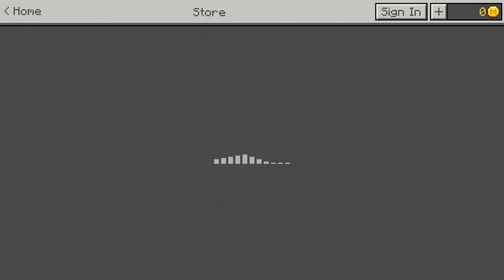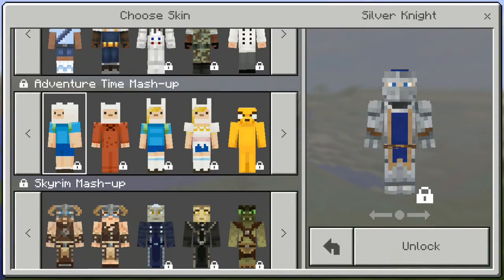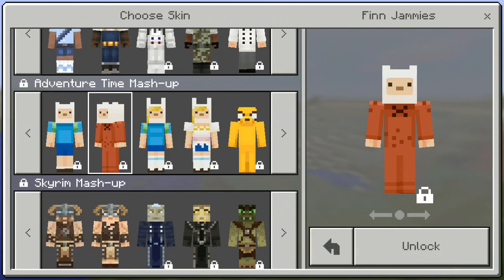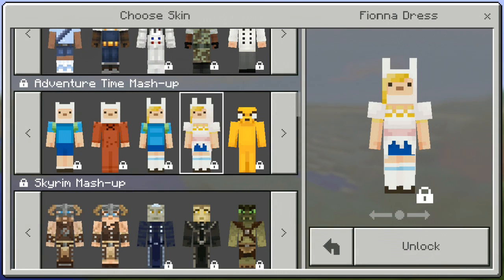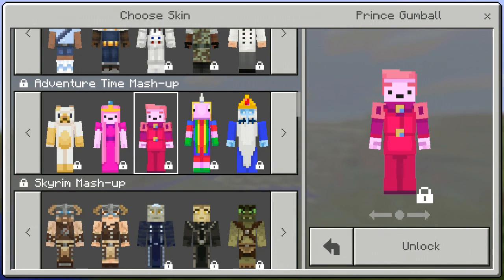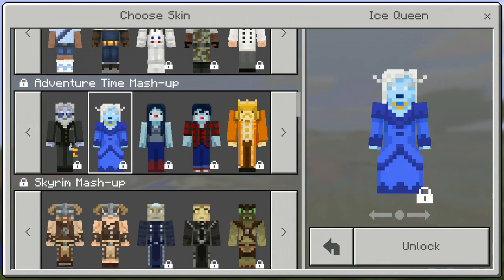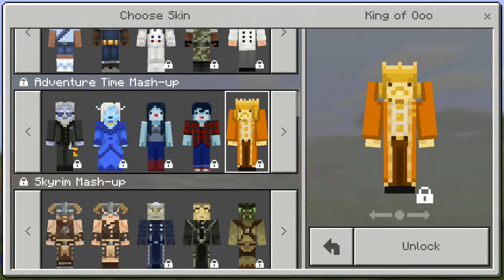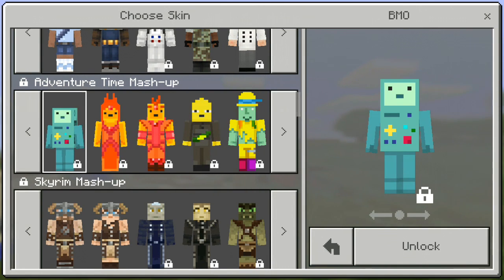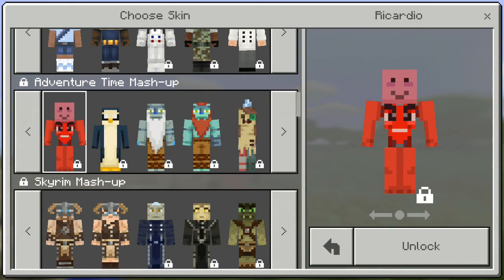There's an Adventure Time pack. We got Finn with his jammies, Fiona with the dress, and also my favorites: Drake and Cake, Princess William, Prince Gumball, Lady Raincorn, Ice King Simon, the Ice Queen, Marceline, the King of who, BMO, Flame Princess, and the Flame Prince.